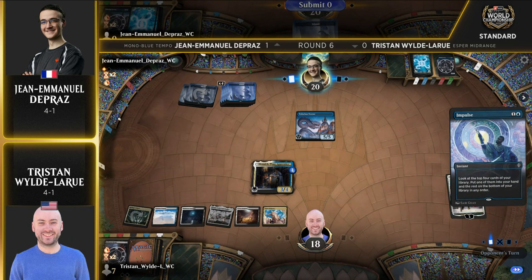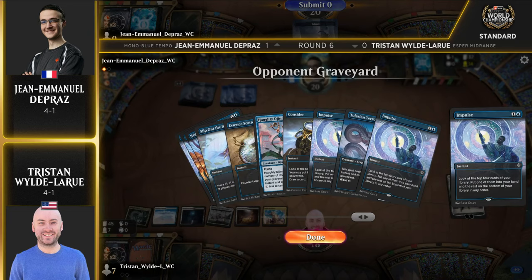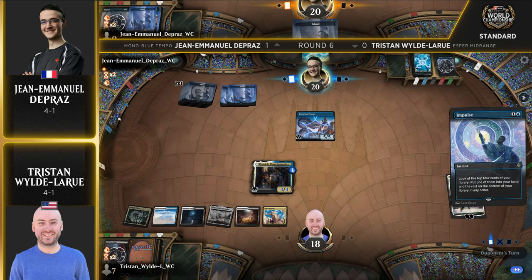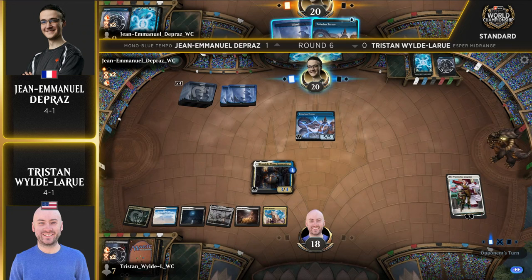Let's see what John Emmanuel can find here — four cards. What do we fancy? Another Impulse. He's just going to impulse his way to something meaningful. This is something these tempo decks do very well — my hand sucks, I have an island, let's go dig and try to find something else. Tristan is just looking at the library thinking 'what else do I have to deal with here?' What is Tristan's best draw out of this? AO seems like it would be insane, but all these blue decks are just bouncing it. A fading hope on AO feels so bad.